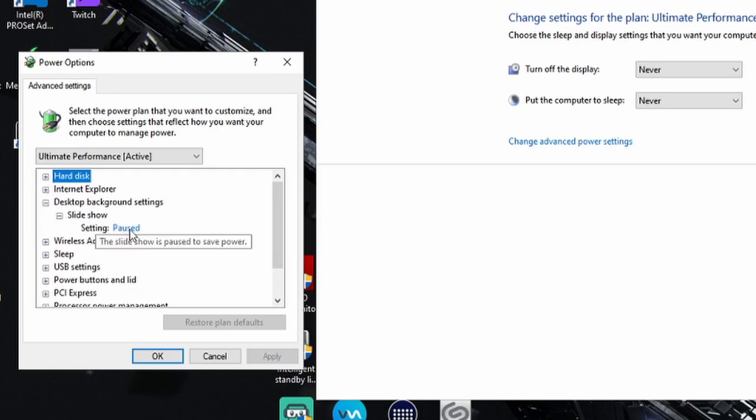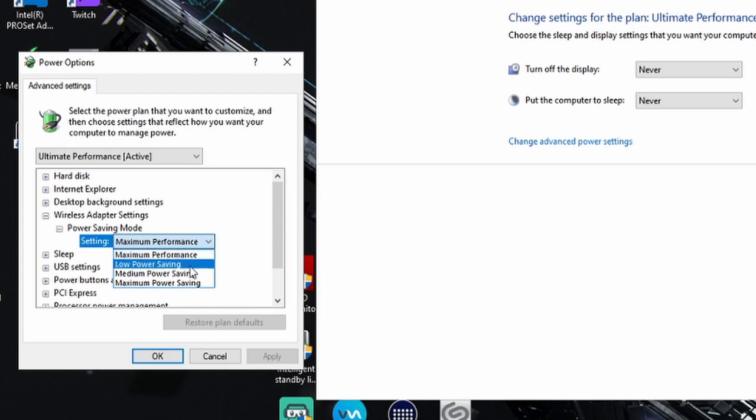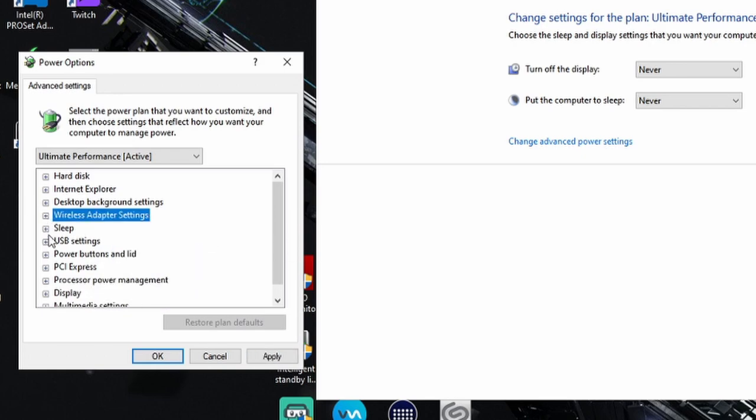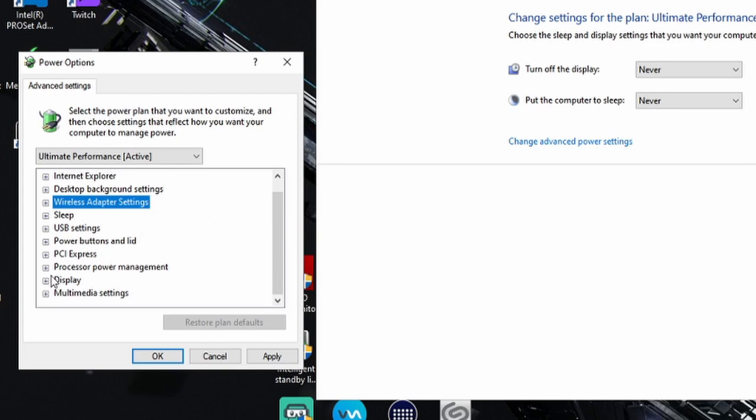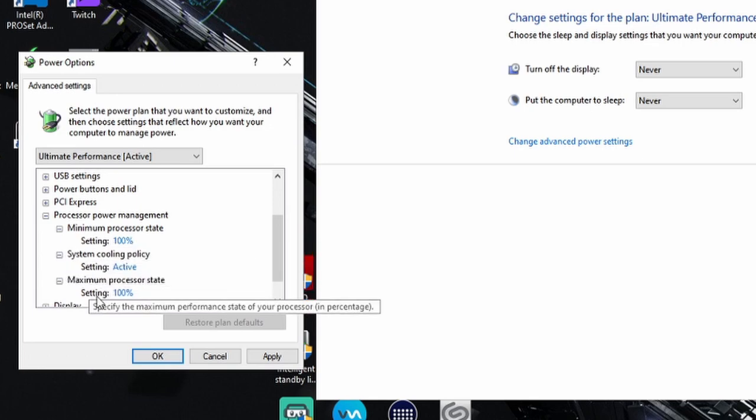Go to Desktop Background Settings, Slideshow - make sure it says Paused. Next, go to Wireless Adapter Settings, Power Saving Mode - make sure this says Maximum Performance. Do not select Maximum Power Saving. Then go to PCI Express, Link Power Management - make sure this is set to Off.